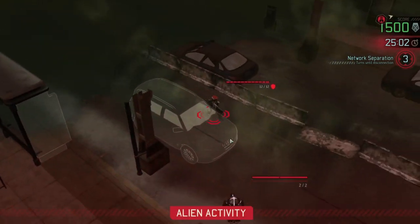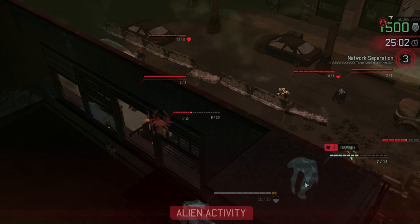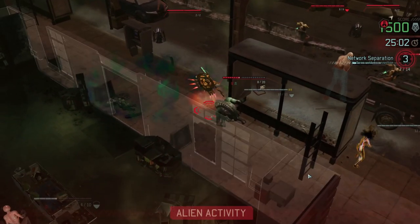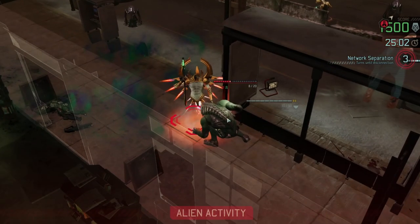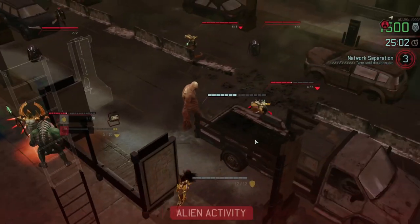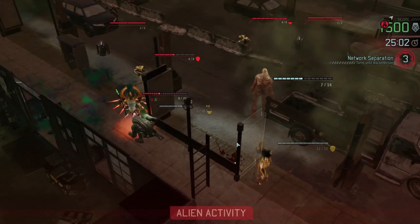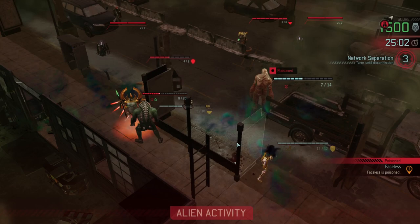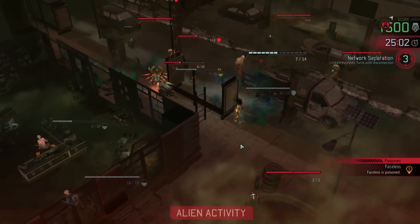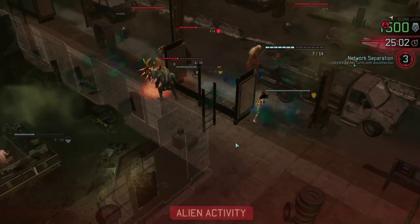Now we see what the other aliens do on their turn. He's presumably going to shoot at the faceless - that was inevitable. The faceless is reasonably tough, it can take a bit of a hit like that. And just as I hoped, because I got the muton in close, I think the archon is going to do a melee attack - yes, like that, so it did get the hit. That's disappointing - I was hoping the muton would then automatically strike back again. I thought that if you did a melee attack against the muton it would automatically return fire, but it seems not.